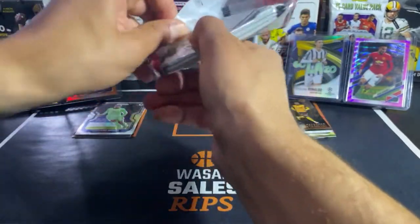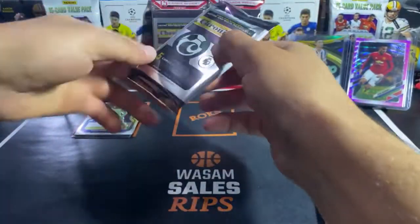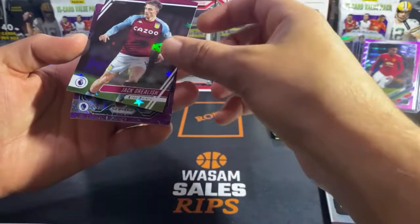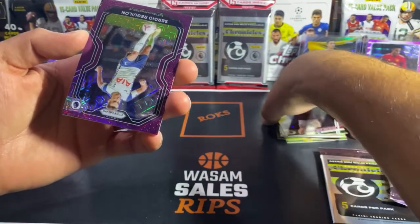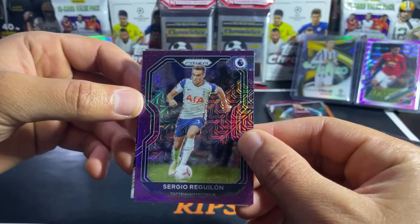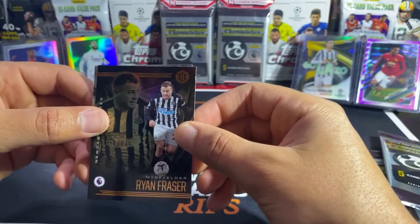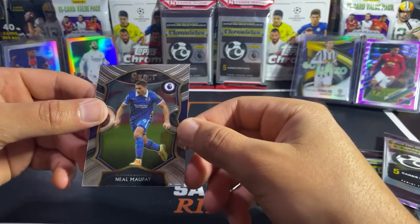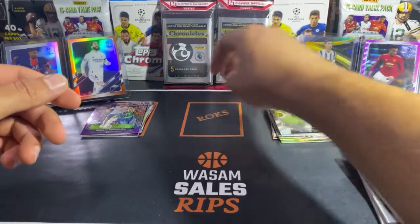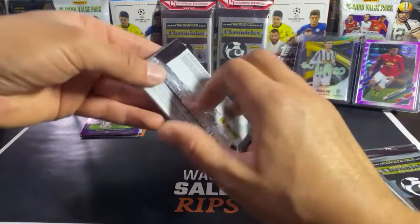On to the second pack, starting with Premier League. We got Ethan Ampadu, Jack Grealish. Another Prism — such a sick looking card — of Sergio Reguilon. I wish I knew who he was but that's a beautiful Prism. Ryan Fage. And then a Select of Noel Mupe. On to La Liga.